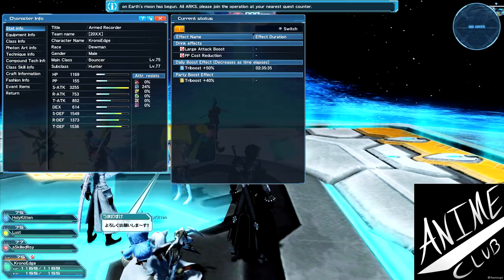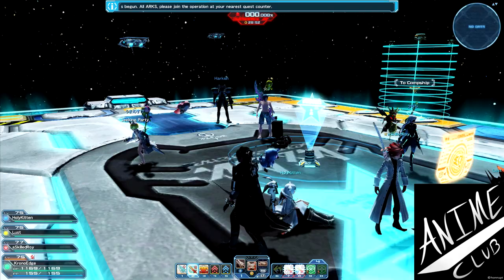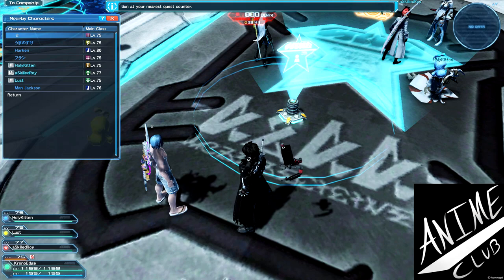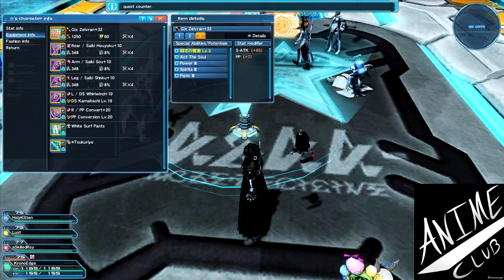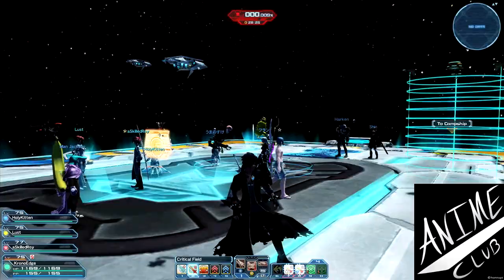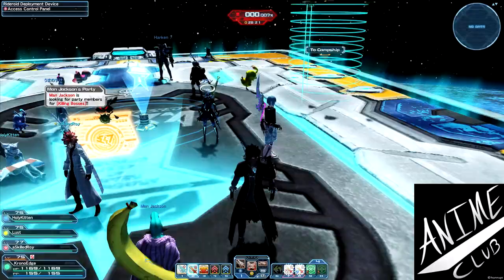There are some interestingly dressed people in this game. This guy actually has a Gix Double Saber - he's a Fighter - super awesome. Gix weapons have a potential where they increase in power the longer you don't use a Mate item, which is one of the healing items. So the longer you don't need to heal, the stronger the weapon gets up to a cap, and the moment you heal the weapon loses all that strength.